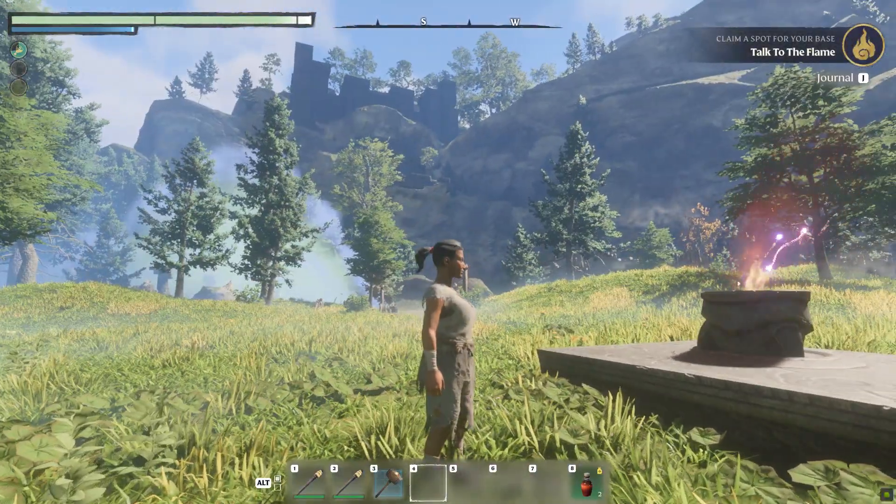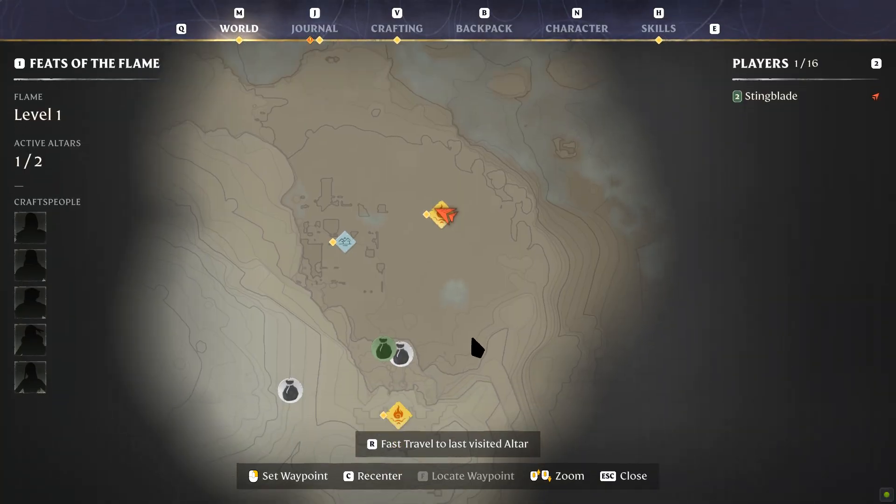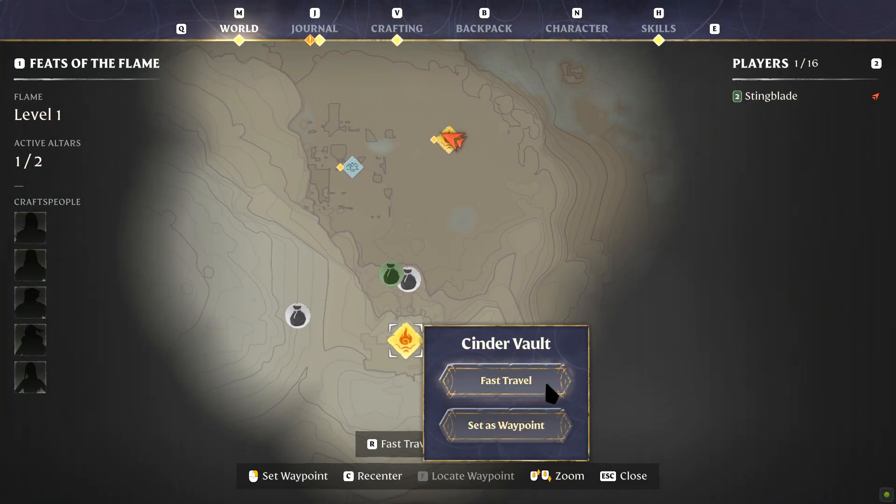Alright, so once you jump into your game, all you want to do is open your map, click on Cinder Vault, where you started the game, and fast travel there.